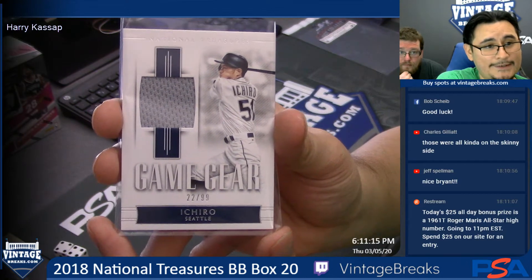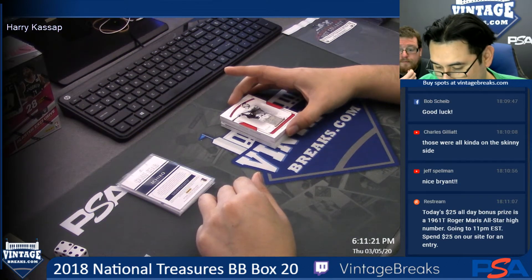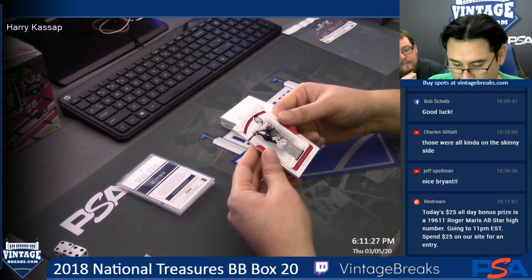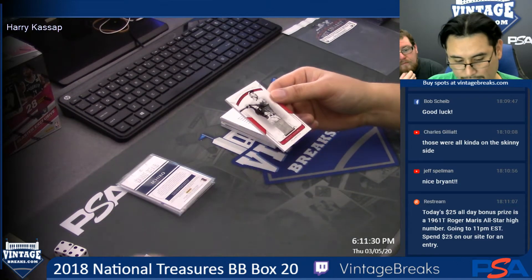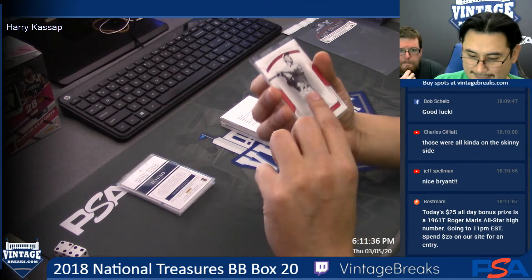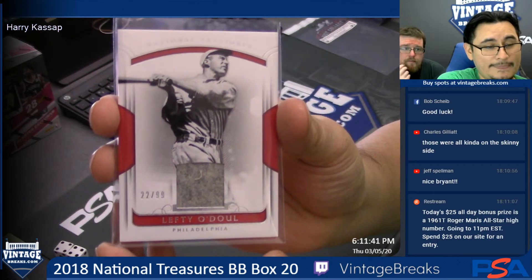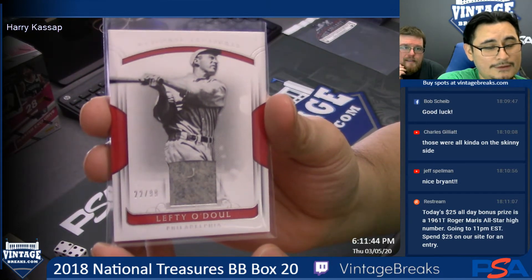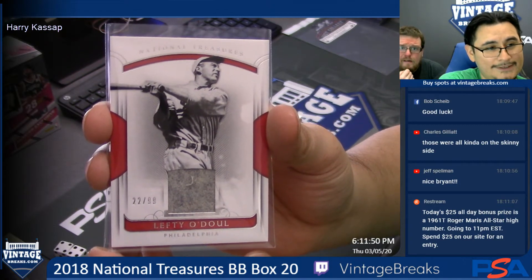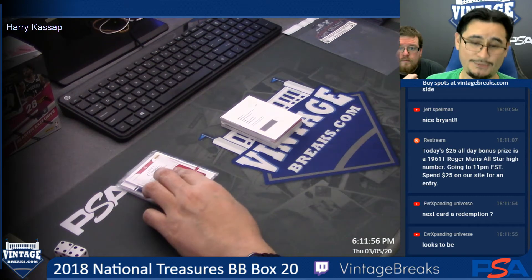That's a nice card, you got Ichiro - respect. Speaking of respect, how about this man: 22 of 99, old school throwback from the Phillies - Lefty Grove dual. It looks like a flannel - those old, old jerseys. Probably didn't feel too comfortable back then; can you imagine especially on a hot day? 22 of 99 Harry, Lefty Grove dual. And there is your redemption card.